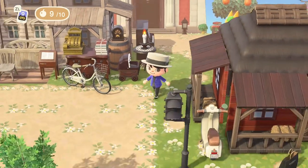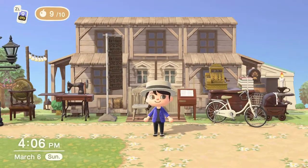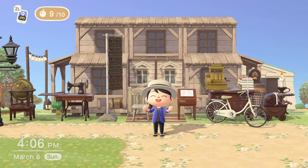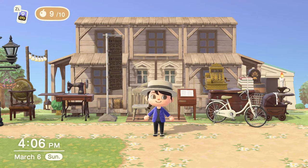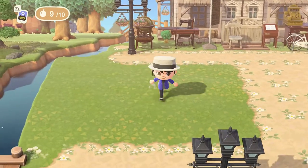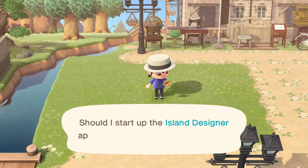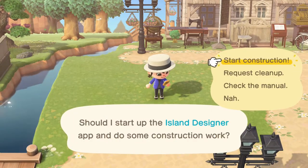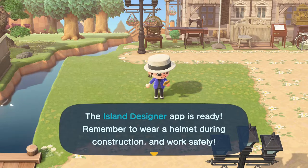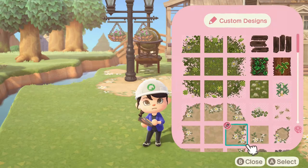If you missed the last video, yesterday's video was building this super cute antique little shop here right next to our little plaza on our farm core island — I think it turned out pretty cute, so please check it out. We've just been working a little bit this week on some of the faux buildings here in our town square area before we pan out and continue to do more farm core builds. I thought this little space over here needed some attention. If you missed the holiday videos back in December for the 12 Builds of Christmas, we did a little bit of work here in this town square pertaining to the holiday and Toy Day. But I wanted to vamp it up and redo it for more of a spring core sort of vibe — something that's more of an everyday thing.